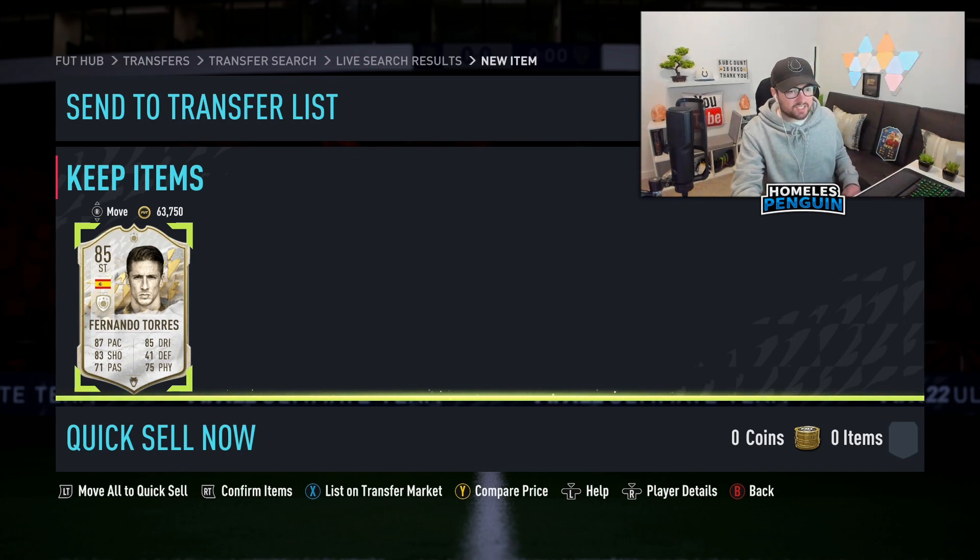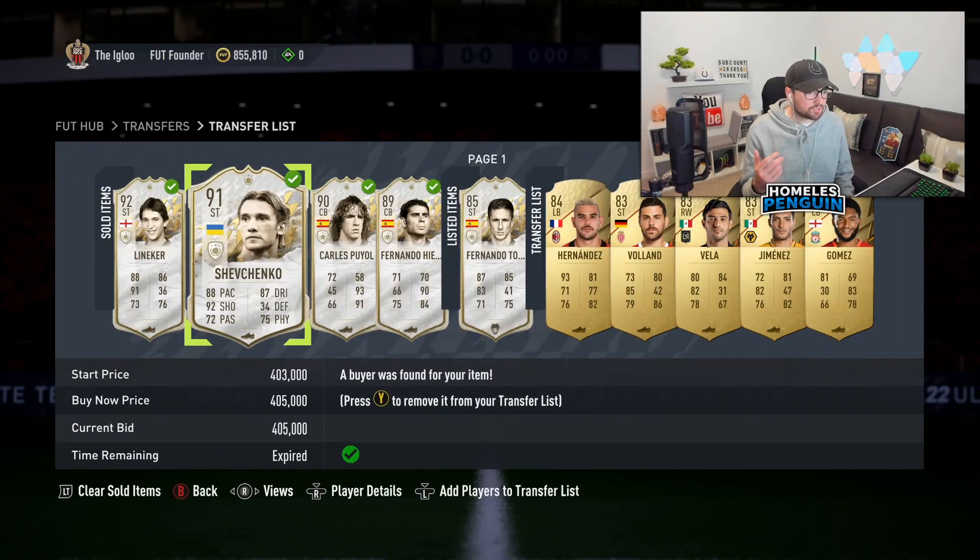Looking at the Futbin sales history for base Fernando Torres, throughout the day he's been selling in excess of 215k, so I reckon his market value right now is just temporarily low. I'm going to list him for 215 for 24 hours and I genuinely think this is going to turn out to be fantastic profit. We paid 185 for him, so if that card sells it's 19,250 profit after tax — which is a pretty nice turnaround.